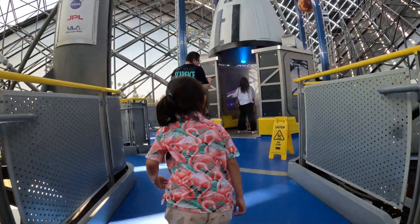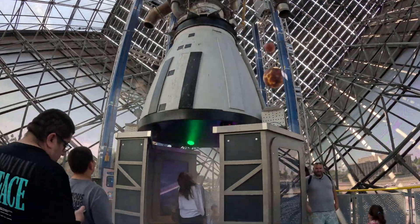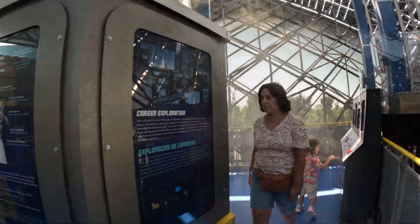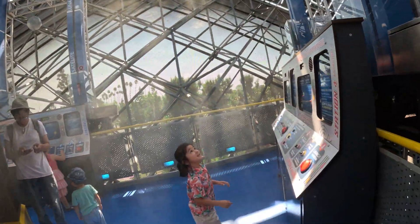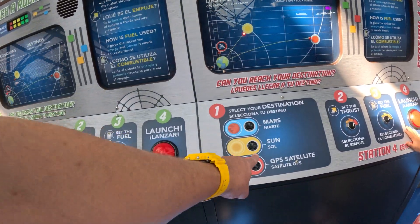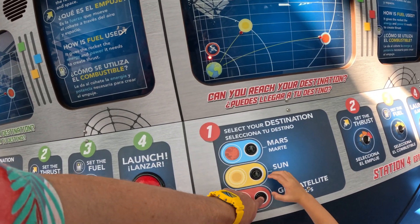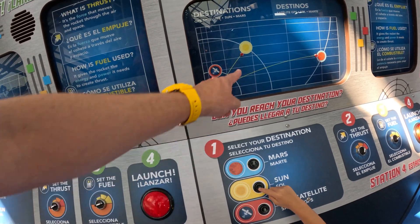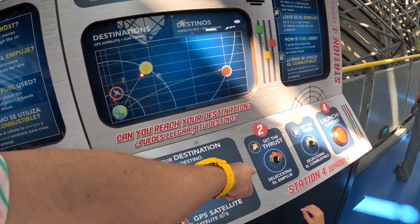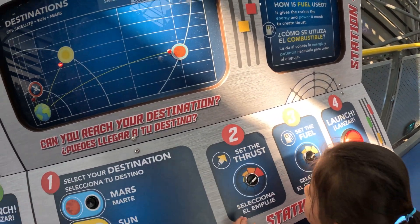When we go in here, we've got this cool spaceship. This is inside the cube itself — you see this big cube on the freeway. You stand in there and you feel like you're going to rock it; they've got all this smoke. We've got all these buttons and control stations. We can set your destination. Do you want to go to Mars, the sun, or a satellite? You want to go to the sun? Okay, push the sun button. Now set your thrust — do you want to go a little or a lot? A lot? All right, there you go.